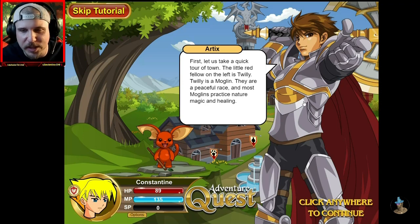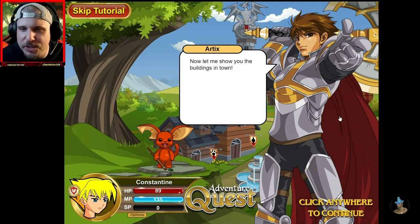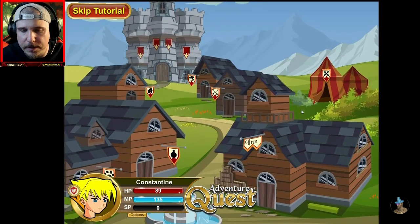Little red fellow on the left is Twilly. Twilly is a Moglin. They are a peaceful race, and most Moglins practice nature, magic, and healing. Twilly has many quests for you to complete, and will share with you any rumors he has heard. Moglins just love gossip. Just say hello, and he gets quite talkative. Now let me show you the buildings in town. Alright, show me.